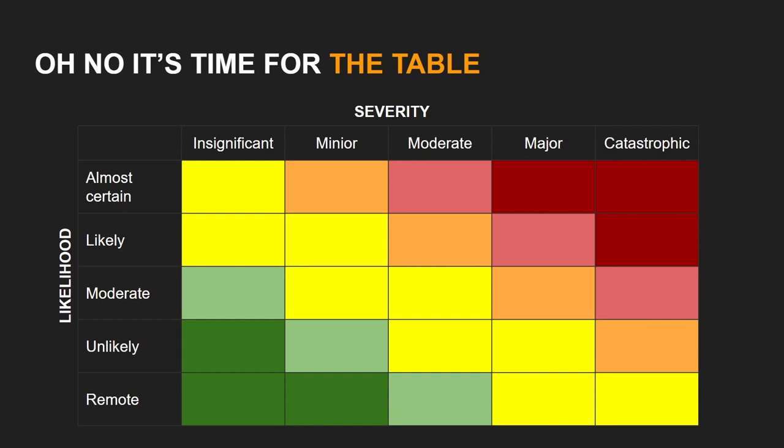Severity is how severe the consequences are if that risk materializes. An insignificant risk is your model makes a guts roll and goes prone. A minor or moderate risk might be a multi-wound model takes a wound. A catastrophic risk is a key piece that is part of your game plan takes multiple wounds, dies, and you are now missing a key functionality that is necessary for you to prosecute your plans.